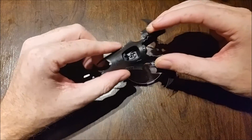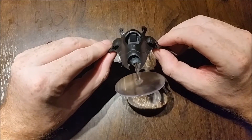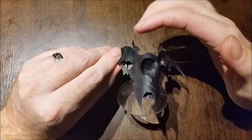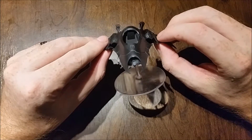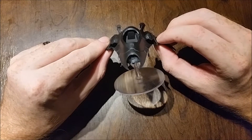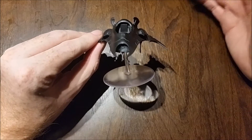I take three of these in my 1500 point list — two with Cabalite Warriors inside and one with an Archon and three Incubi inside. I don't bother with the Raiders; they're a couple of points more and they just don't do as much. They can transport twice as many people, but let's move on.